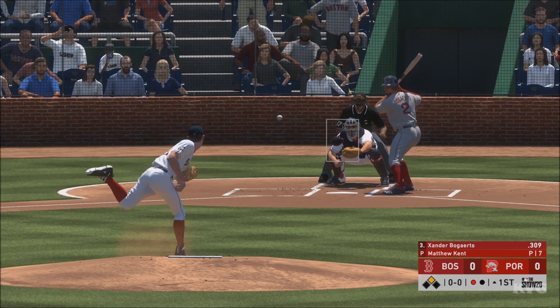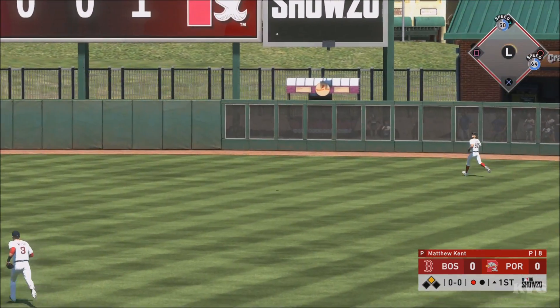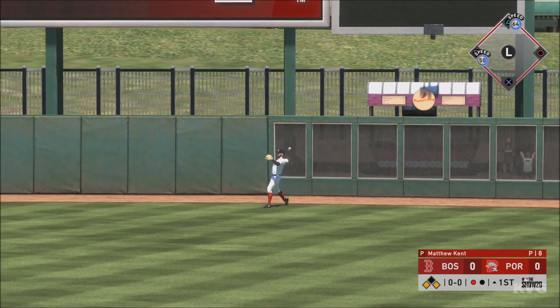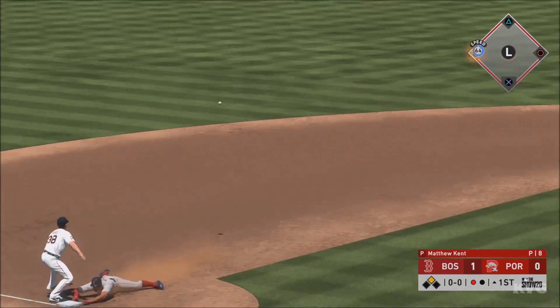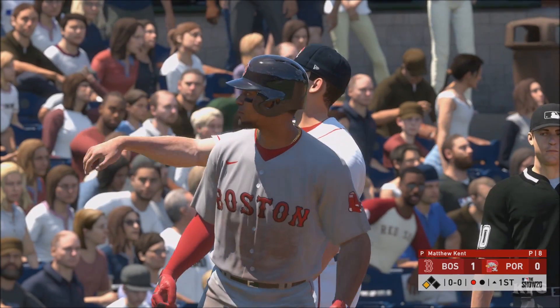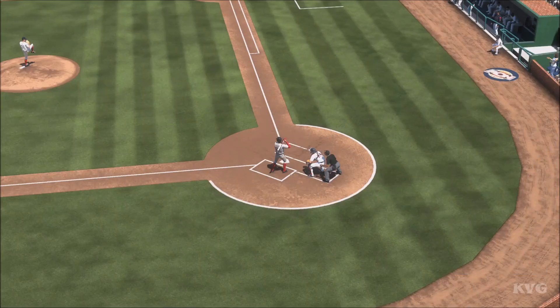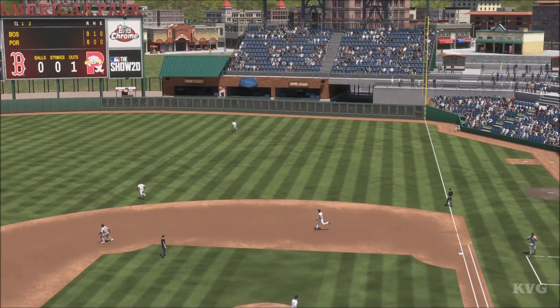Here's Xander Bogaerts now. Drives it out to deep right center field, and this is into the alley — ought to be good for extra bases. The relay throw and he is in there with an RBI triple. There's one way to get our first run of the game across. Good hustle there on an RBI triple and they're in good shape to possibly make it 2-nothing with another base hit.